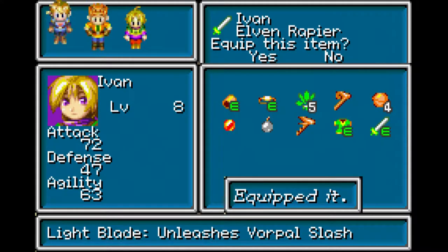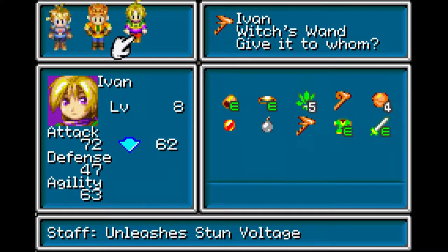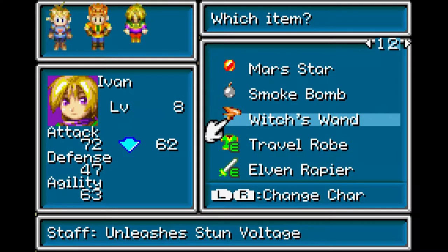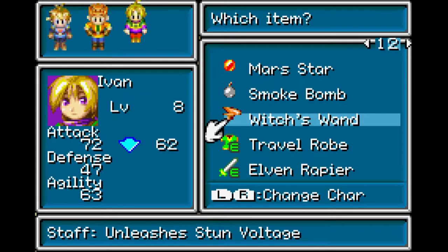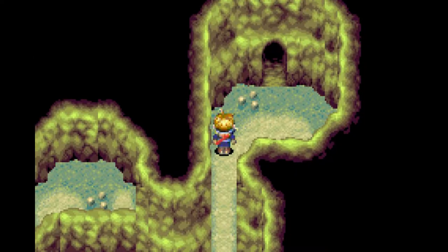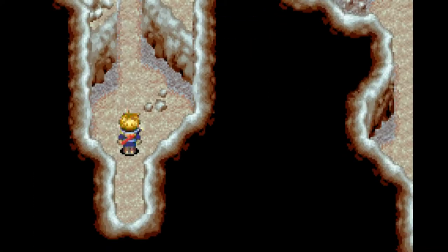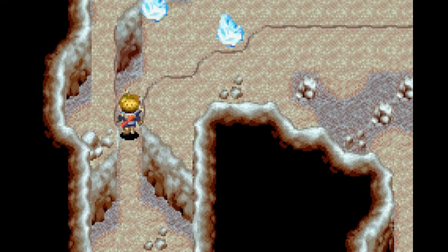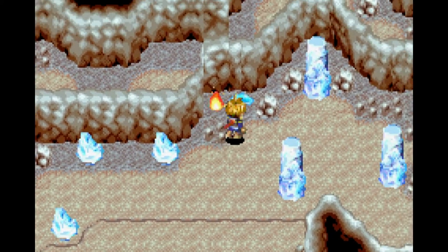I would actually much rather have an Elven Rapier. The magic rod can't be equipped by anyone else. The unleash is Vorpal Slash - actually, Stun Voltage. Very good. Ghouls drop 42 gold and 34 experience points. They have a 6.25% chance to drop an antidote. They can also use Cannibal Fang in addition to just normal attacking. That's a nice little hint there with the fiery side.